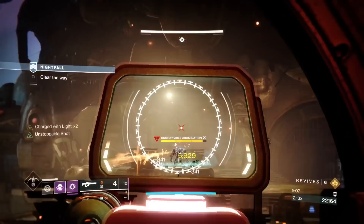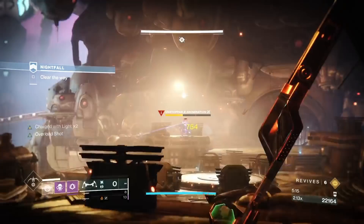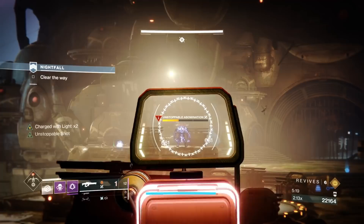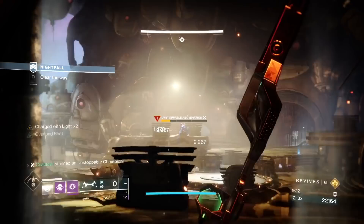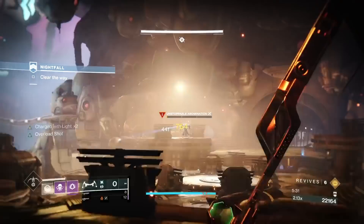There are two unstoppables — one left, one right — up on their perches. The right one is fine, you can leave it up for a while. The left one you can't. Optimize taking it from the door using Witherhoard. Don't be frightened to use a bit of heavy on him — you won't need much heavy for the second one the way I deal with it.